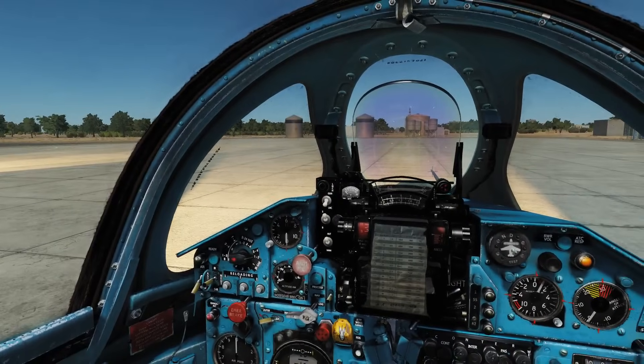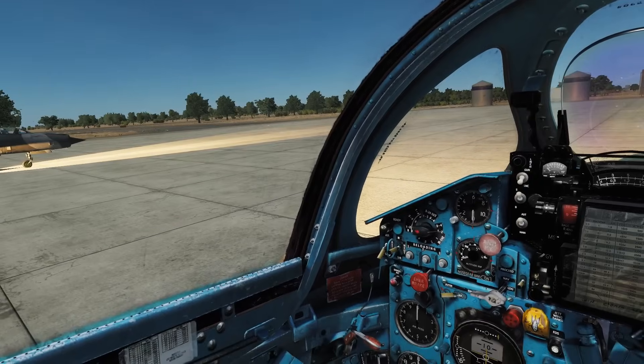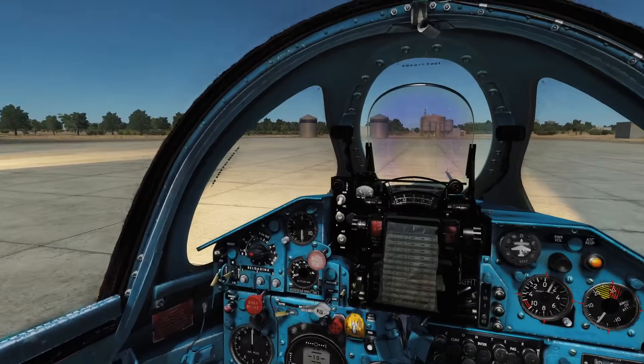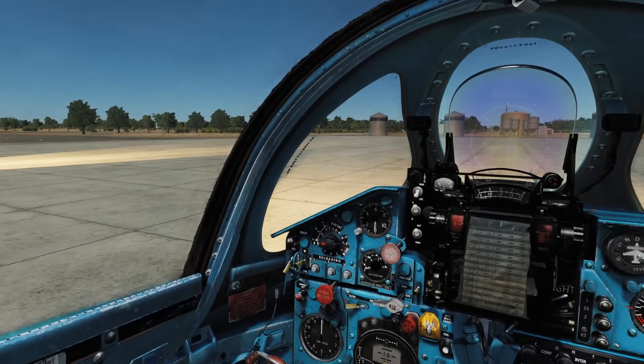Hello and welcome back to the Reapers. We're in our beloved MiG-21 and we're doing air-to-air missiles of the heat-seeker variety. It carries three different types: the R-60, the R-60M, and the R-3S. They're all very similar to each other, so we're just going to use the best one — the R-60M.